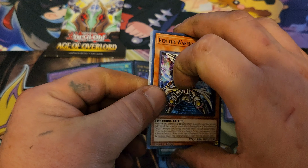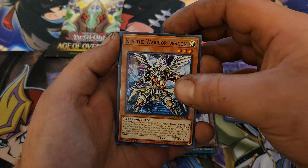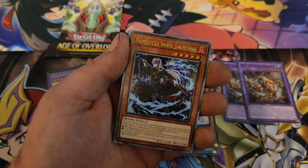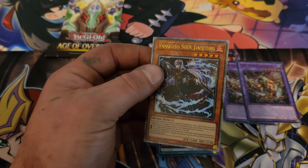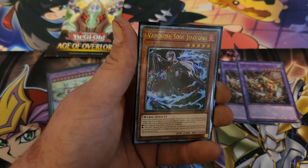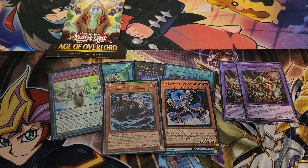We got a quarter century rare! Oh man, which one is it? Last pack magic — Ken the Warrior Dragon, Earthbound Servant... we got Banquet Soul as the quarter century rare! I have no idea the exact value off the top of my head but I believe it's one of the ten to twelve dollar ones. Still, a quarter century rare is a nice pull.